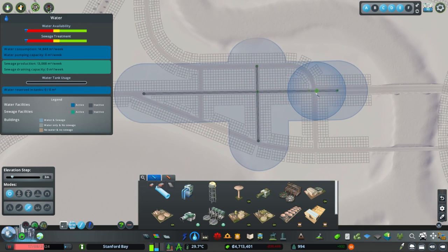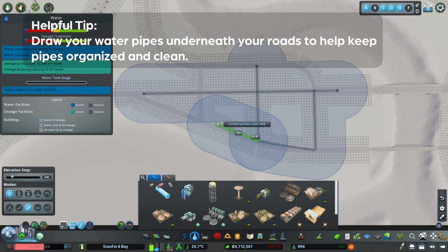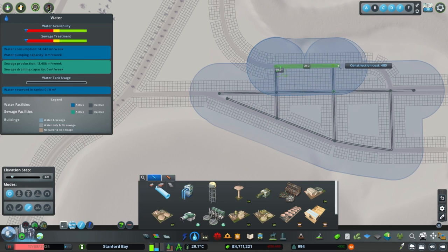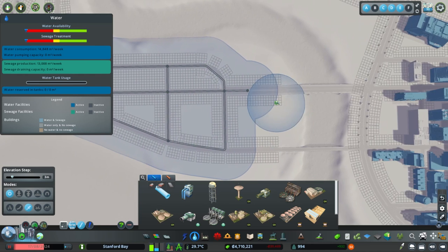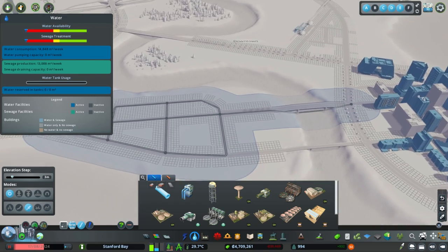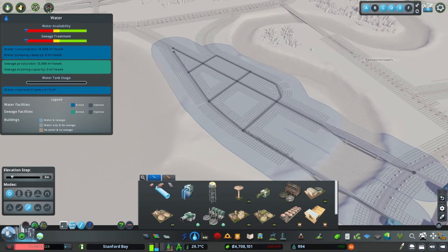I have a mod running that disables the need to run water pipes and electricity lines everywhere — it's something I've done so much I just focus on other things now to expedite the process. However, if you do still need to lay water pipes, the way I would do it is basically following your roads. Don't just draw water pipes everywhere.